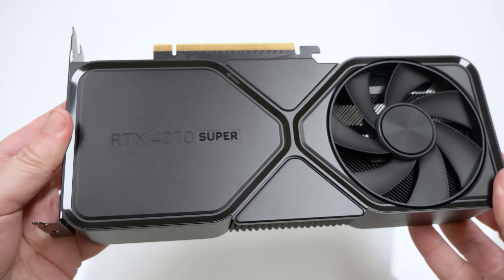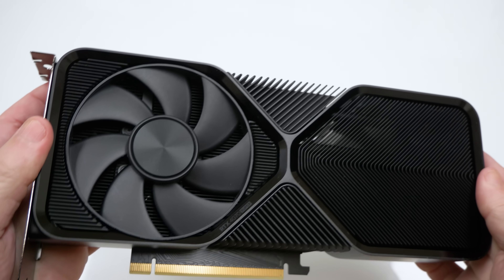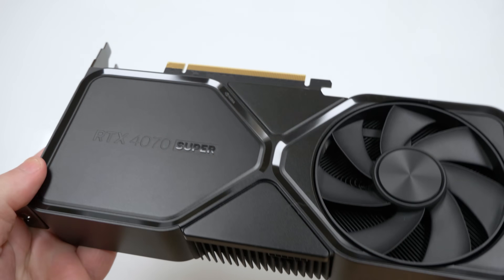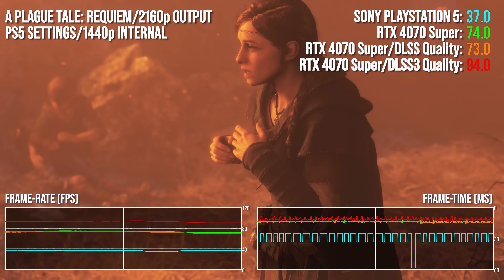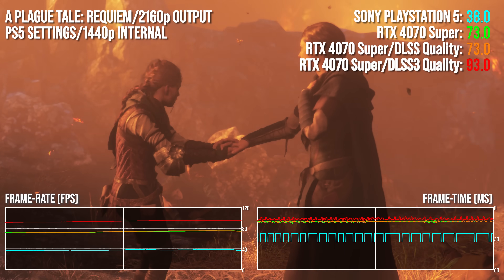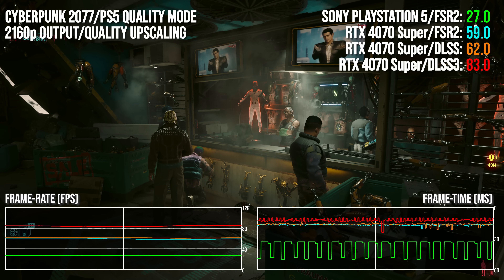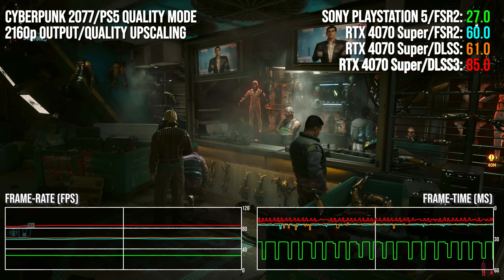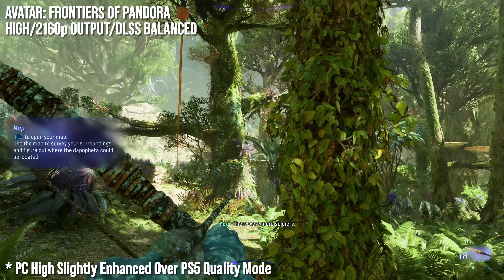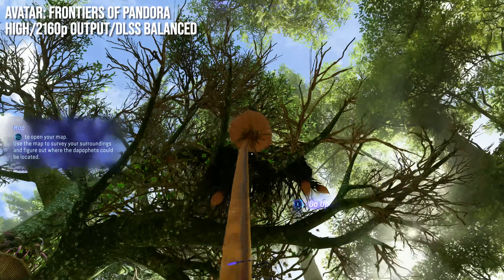This video is about the RTX 4070 Super. It's not a full review — that's on the main channel. This clip does something very different: it's all about looking at the current mid-range GPUs more holistically, using PlayStation 5 as a baseline and then seeing how a card like the 4070 Super scales accordingly. This is something different outside of standard benchmarks, which do a pretty poor job of taking into account stuff like DLSS or other features. There are use cases in looking at things other than ultra settings.